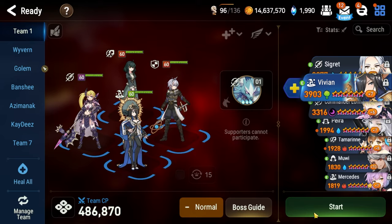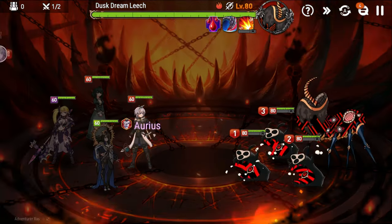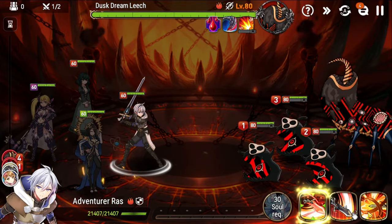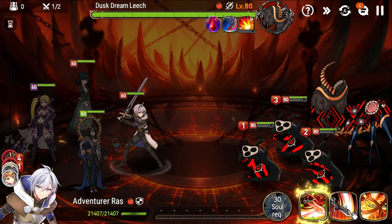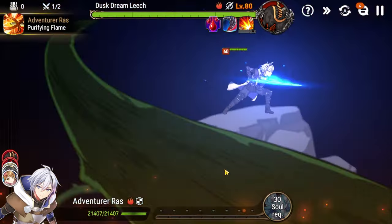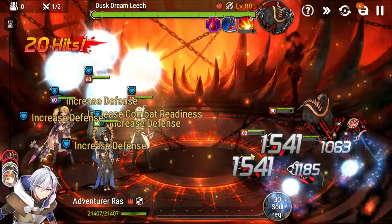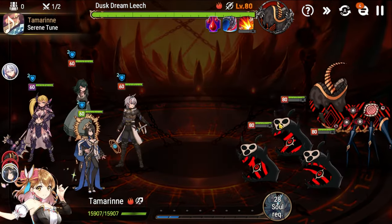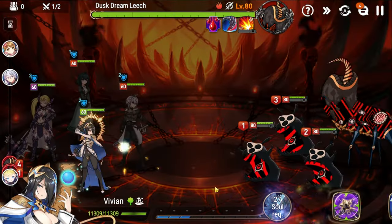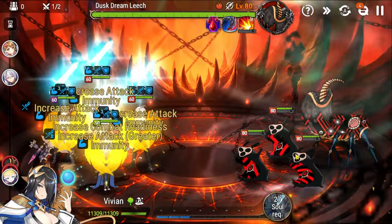Now that we understand the team, let's jump into it in real time and actually do Abyss 93. On this first floor, all you have to do is rush down the Dusk Dreamleach. I'm going to kill the adds — you don't necessarily have to. If you're confident in your healing, you can just rush them down. I like killing the adds on these floors though, as it lets me build up souls and save my cooldowns.